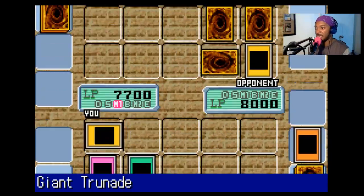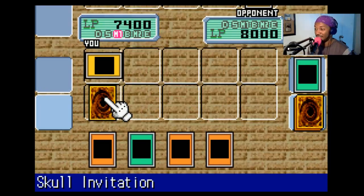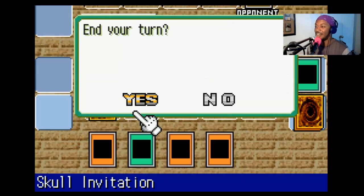I'll play Giant Trunade! It sends back all magic and trap cards to their owners' hands. Then I'll set one trap card — bet you guys can't guess who it is! End my turn!